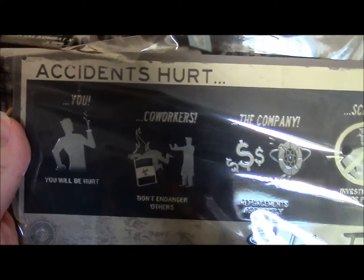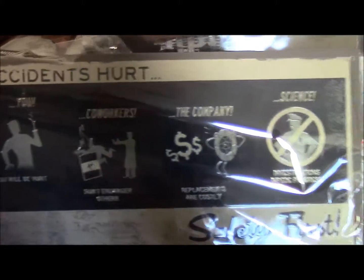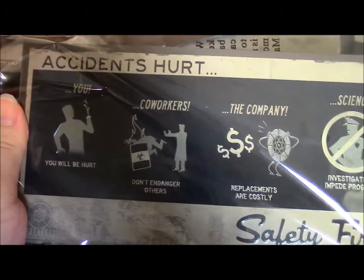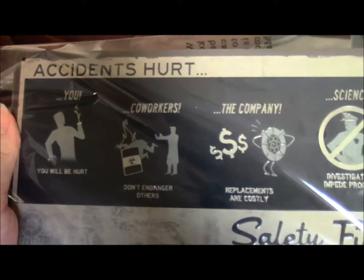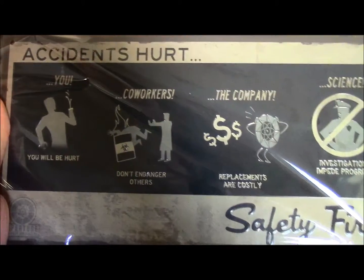Of course, they had to add one more thing — we got a license plate-style Portal safety sign. That ain't bad. Accidents hurt, so pretty interesting. I can put this up somewhere to display it. Since it's the Arcade Block, they should have made this a Fallout one — I have the little Fallout bobblehead with the character in it — but it's still pretty good.